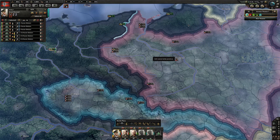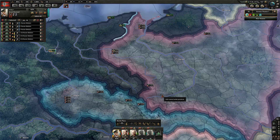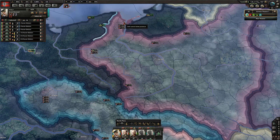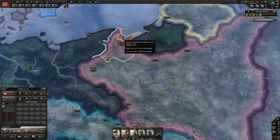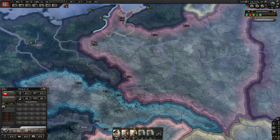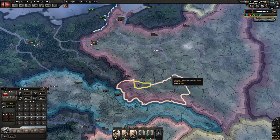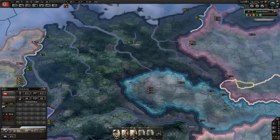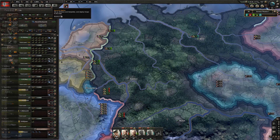What we probably want to do is just use the panzers to push straight for Warsaw. I need to get three cities - I need to get Warsaw, I need to get Danzig which is the coastal city, and I need to get Krakow. If I capture those three, Poland capitulates. I've also got some extra manpower from Austria, which is great.